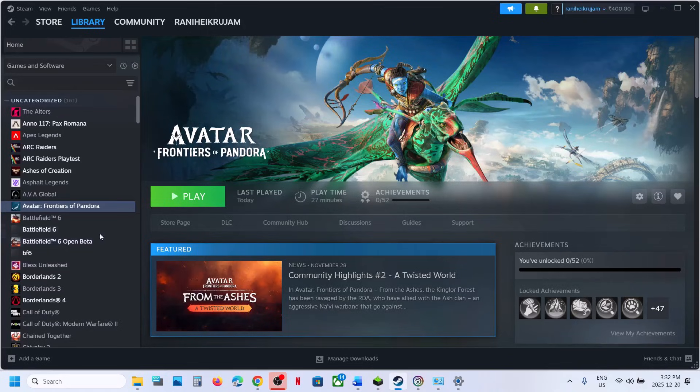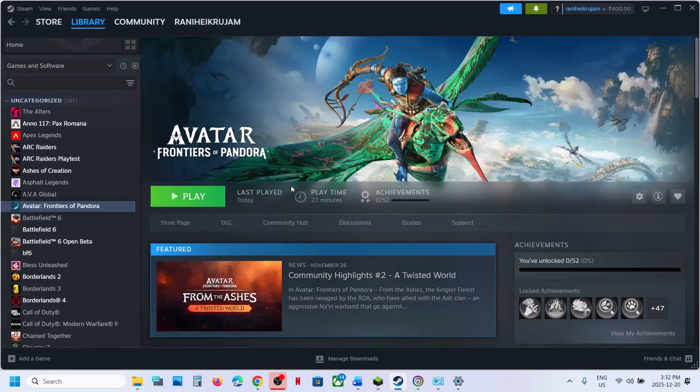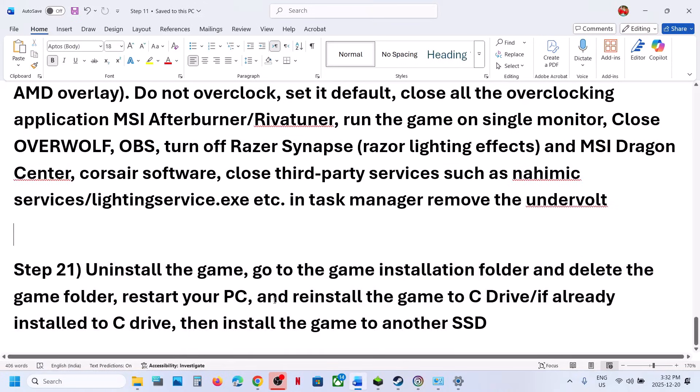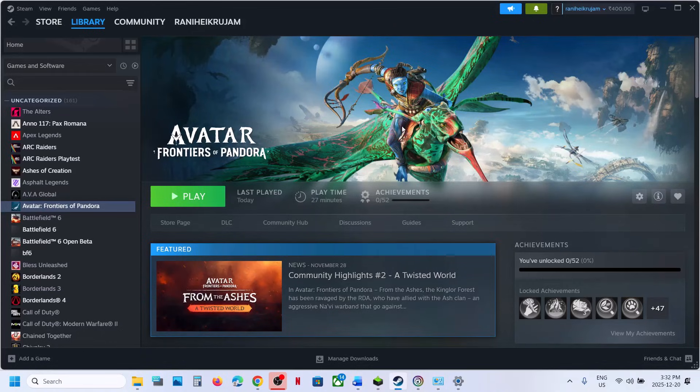The last step is to uninstall and reinstall the game to a different drive. If nothing is working, right-click the game, select Manage, then Uninstall. After uninstalling, try installing the game to the C drive if it was previously on a D, E, or external drive. If it was already on the C drive, try installing it to another SSD. One of the steps shown in this video should help you run the game successfully on your Windows computer.